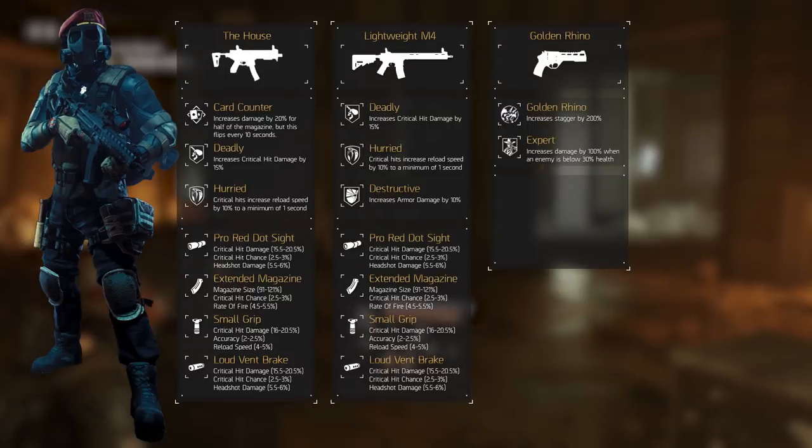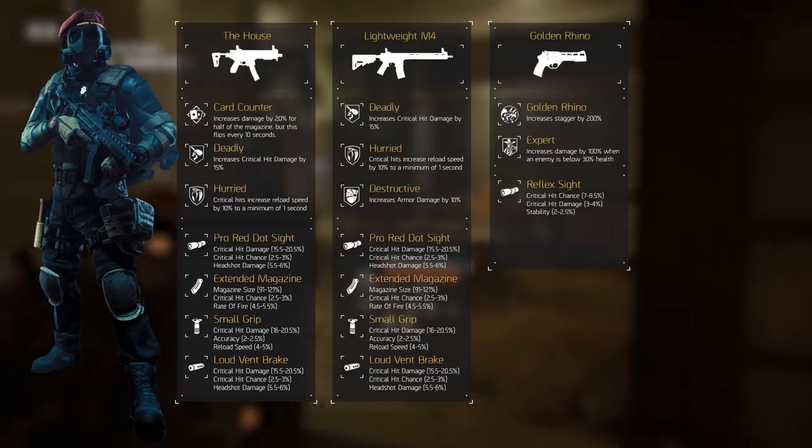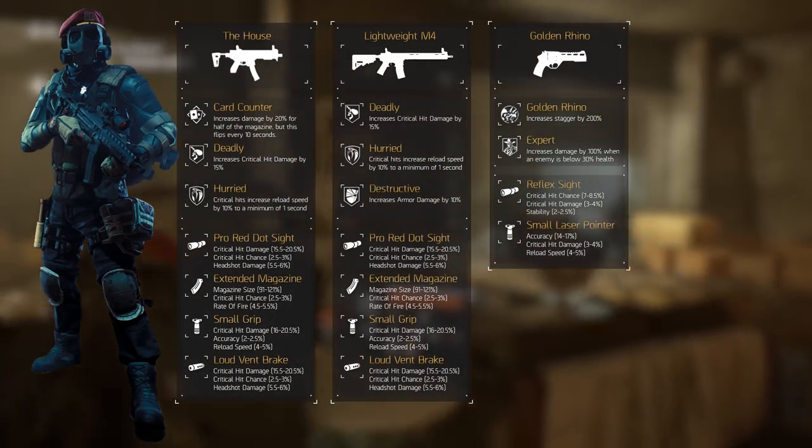If you use it at all, its mods are the Reflex Sight with critical hit chance, critical hit damage and stability, as well as the Small Laser Pointer with accuracy, critical hit damage, and reload speed.